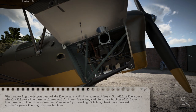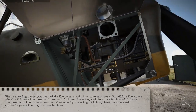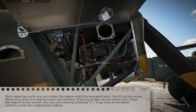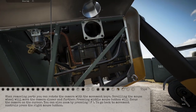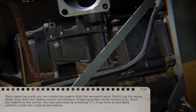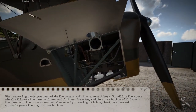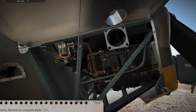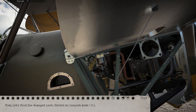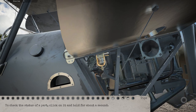When you're moving parts you can rotate the camera with the movement keys. Scrolling the mouse wheel will let you move in closer and further; moving the middle mouse button will focus the camera on your cursor. You can also zoom by pressing F. To go back to move controls press the right mouse button. So they said there's something wrong with the fuel here. Switch to inspection mode to check the status of a part — click on it and hold for about a second.